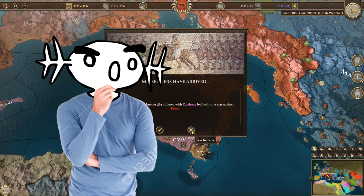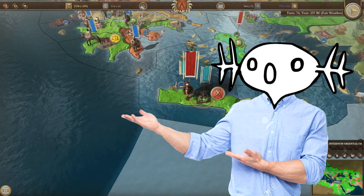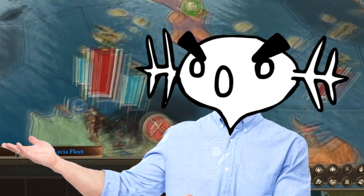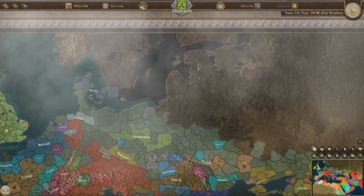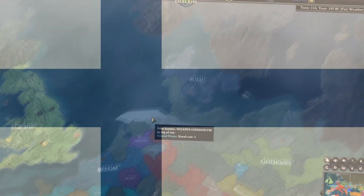Whether that means DLC — well, as long as it doesn't go full Paradox. The main things this game are currently missing are obviously Woopers — I mean, where are they? And also a playable region in Finland. Suomi Perkele, add a Finland DLC right now.